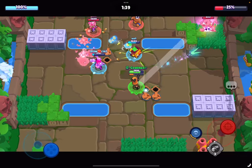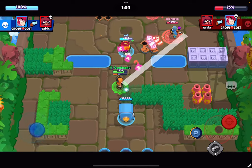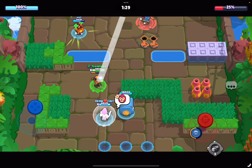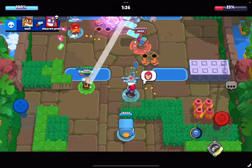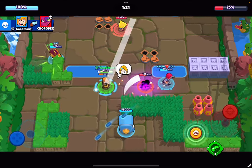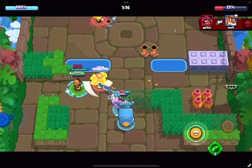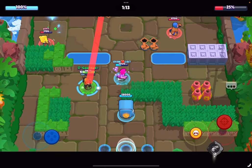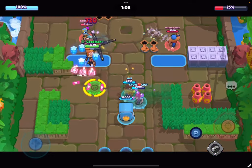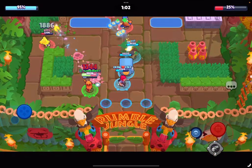Tip number one is to master your range. Piper has one of the longest ranges in the game — I believe she has the third longest, with Mandy at number one. Piper deals more damage the further out you are, so once you know your range, you can hit enemies from afar more consistently. Familiarize yourself with the exact range of her shots. This knowledge helps you avoid getting caught off guard and allows Piper to be most effective for your team.